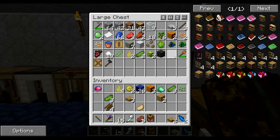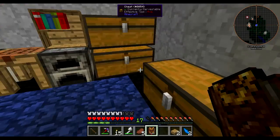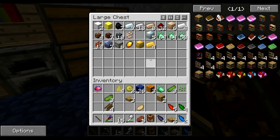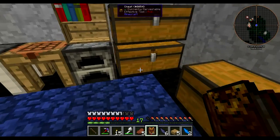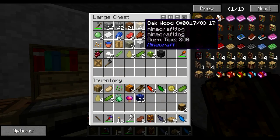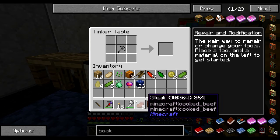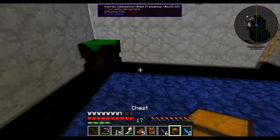We got two water shards. Let's get all of our shards together. I think I put some in here too. So that's all we have. I'm going to make a Domecraft chest for that area over there.